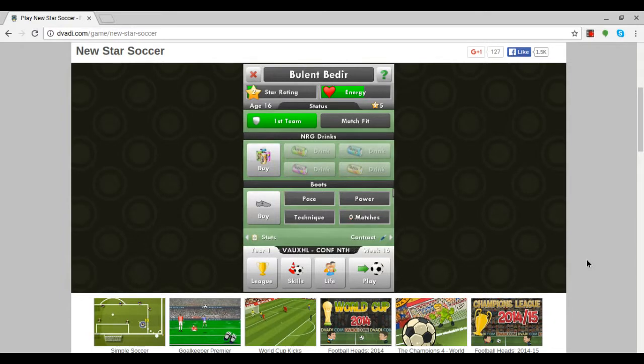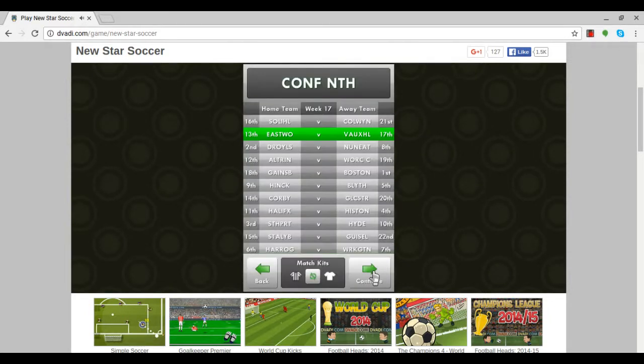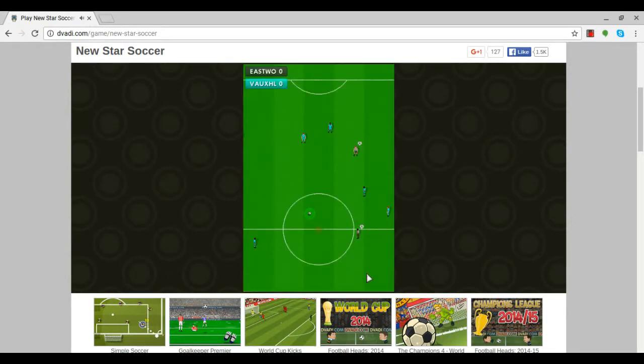Welcome back to the final episode of my 10-episode series walkthrough on New Style Soccer. A link in the description below will take you to the other nine episodes. In the last episode, we were playing as the Welsh club Colwyn Bay. We're going to keep them in the blue kit so we don't get confused, and we're playing Voxel Motors today.